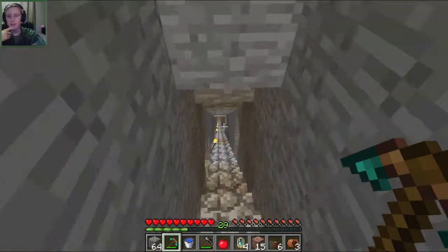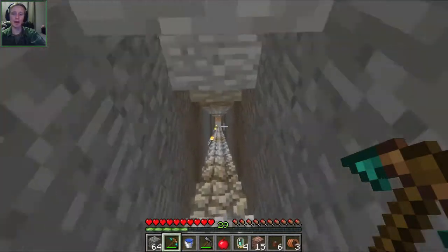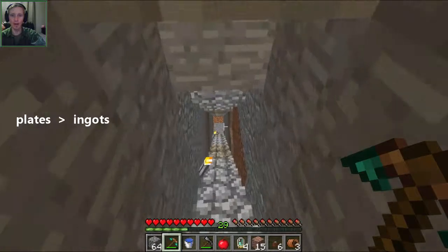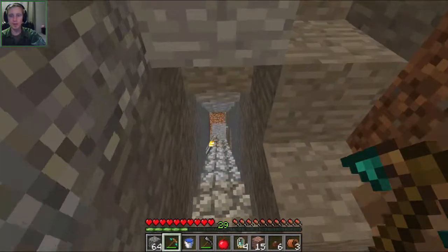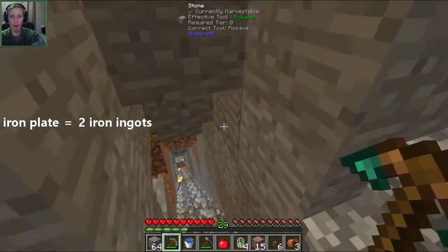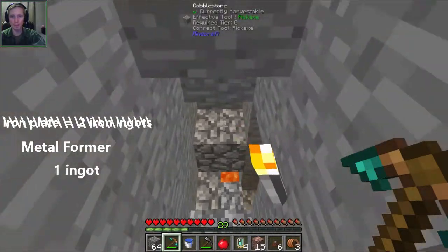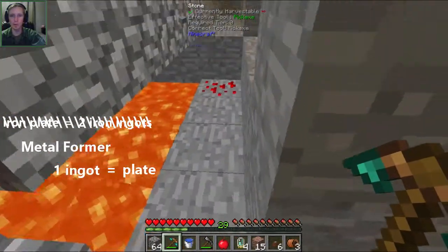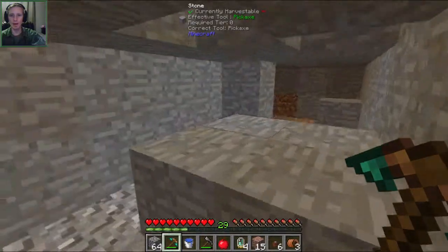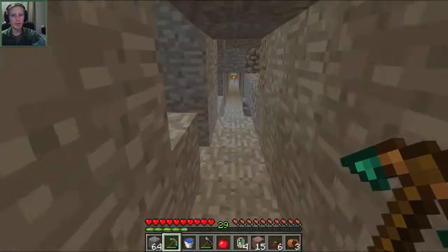Once we make a circuit we'll be able to make a machine called the metal former. In this pack a lot of recipes require plates instead of ingots — so instead of an iron ingot it requires an iron plate, which is actually two iron per plate. What the metal former is going to allow us to do is use just one ingot per plate instead of two, so we're not wasting our precious materials.